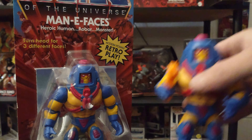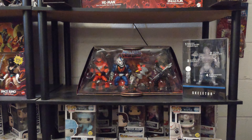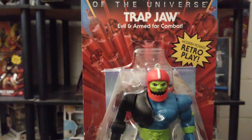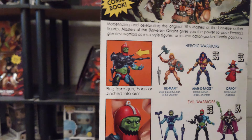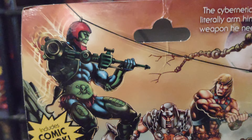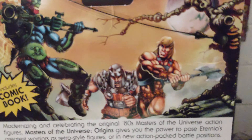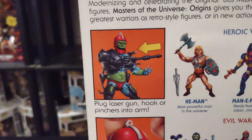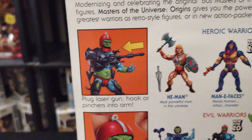Now we're going to move on to Trap Jaw — one of my personal favorites in the line, vintage as well as Origins. There he is. Flip it around and we can see some amazing artwork of him taking on He-Man and Ram Man. His call-out feature is that he can switch weapons on his arm and store his other weapons on his belt.